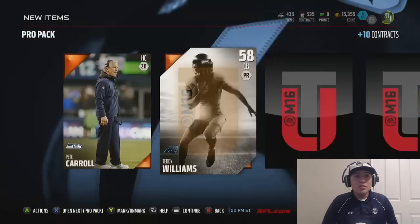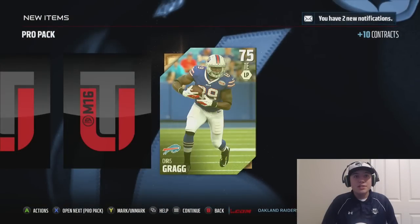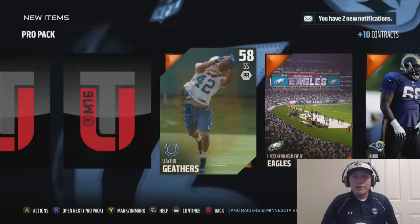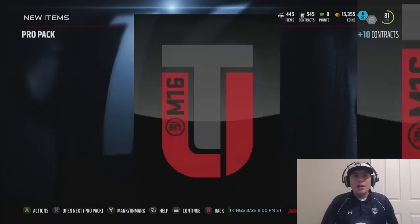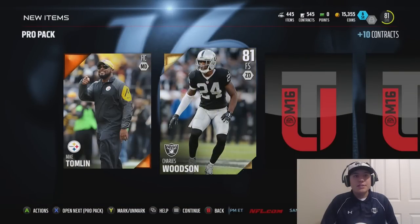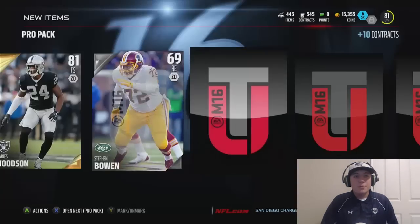How are you enjoying Mutt so far? If you do have EA access, what have you enjoyed doing the most? We're getting a Titan — I don't need Titans, I have so many of them. I've had a lot of fun with the draft champions, putting out gameplay and doing different drafts. That's definitely been a lot of fun. Let me know down below in the comment section. We're also getting a free safety, Charles Woodson — I don't need him either. You guys know I have Earl Thomas back there.